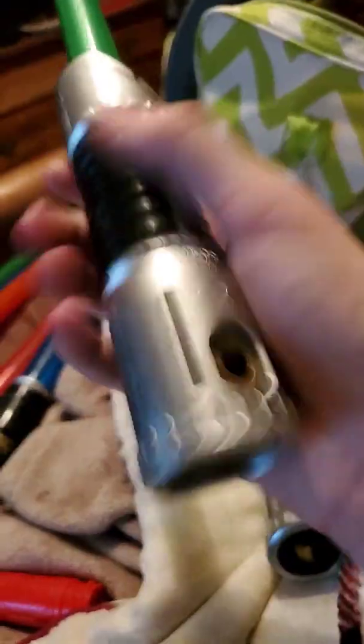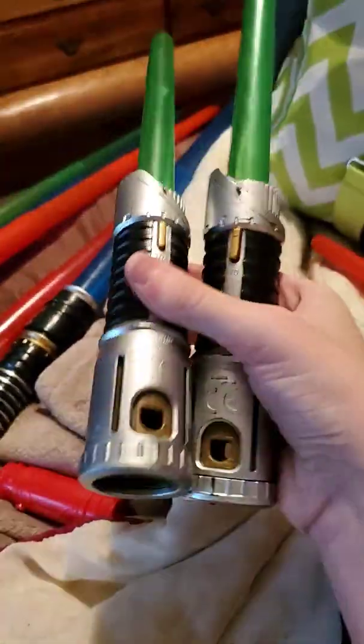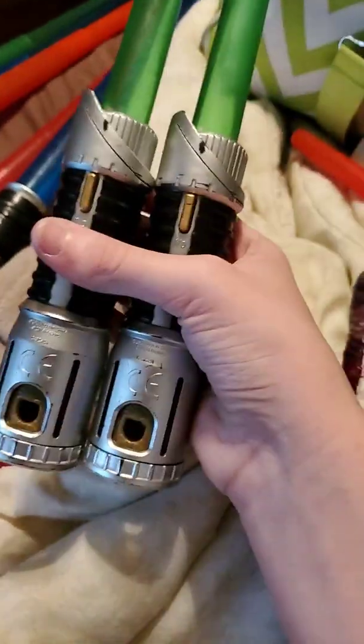So that's Kylo Ren's. Now I'll do light daggers. The Jedi Master's collection in green, which I got two of those. They don't make sounds or anything, they just light up, but I don't have the batteries for them.